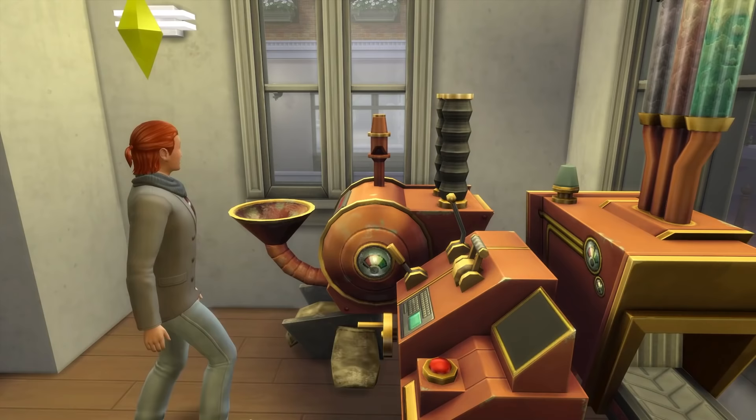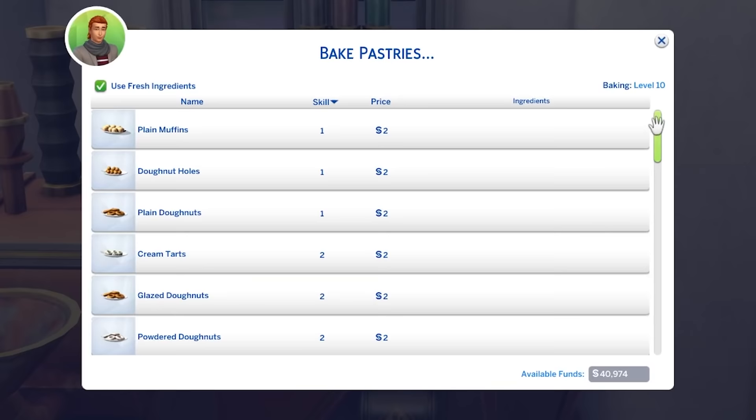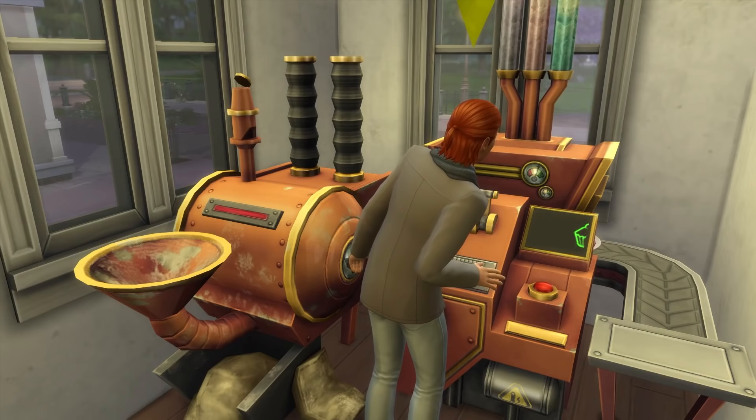If you have the Get to Work expansion pack, this object also ties in with new recipes from the baking skill, and there's a whole range of added sweets that can be made on the machine — so just something to keep in mind too.